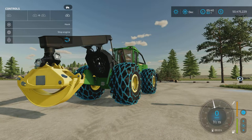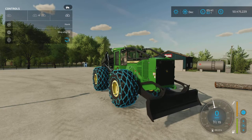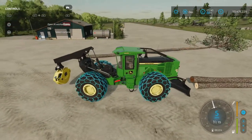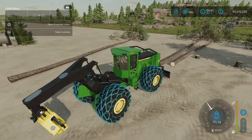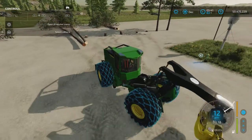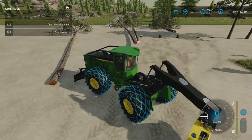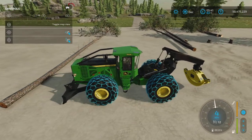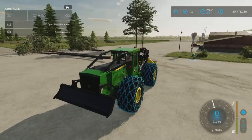R1 controls the front blade — up and down. The blade is really for just moving logs around on the ground if you want to position them. We have the articulation of the vehicle as well. Moving some logs around with it makes it easy to push. That's R1 and right stick up and down — you can move the blade up out of the way if you don't want it down.